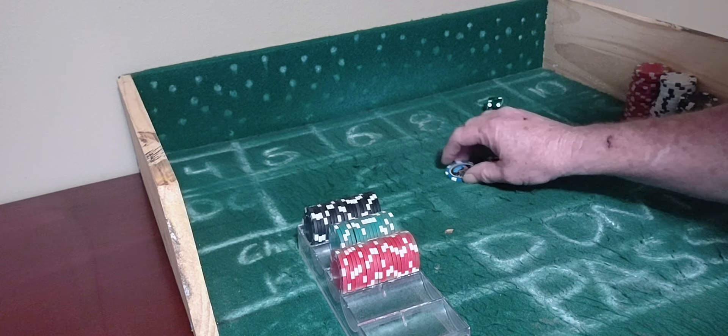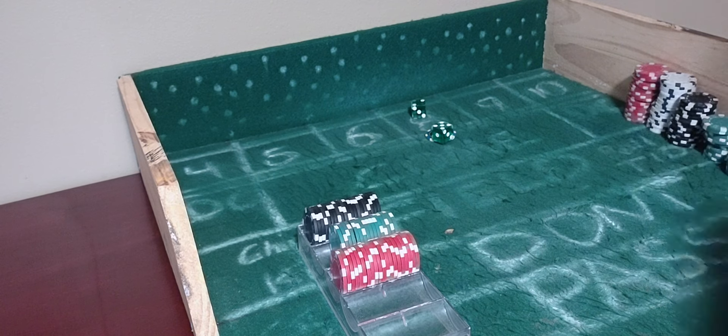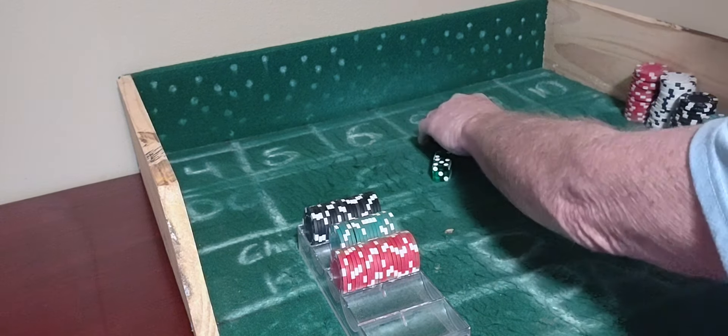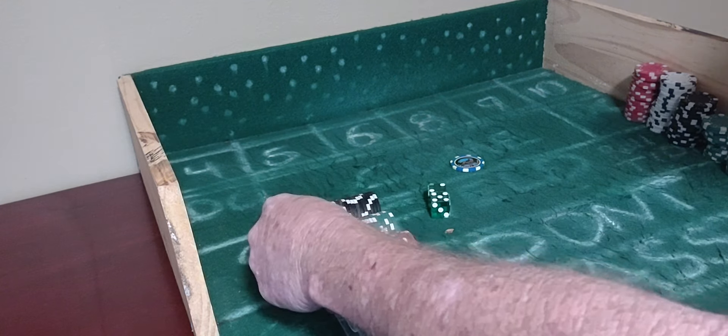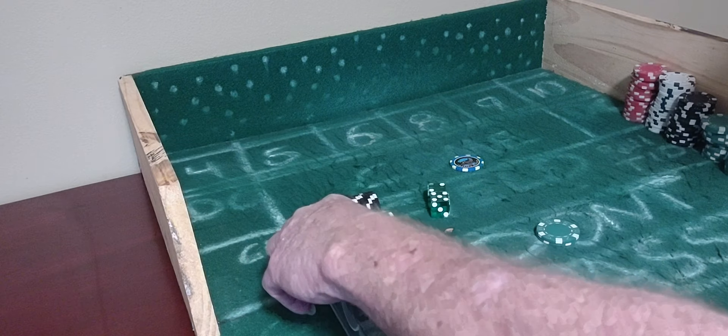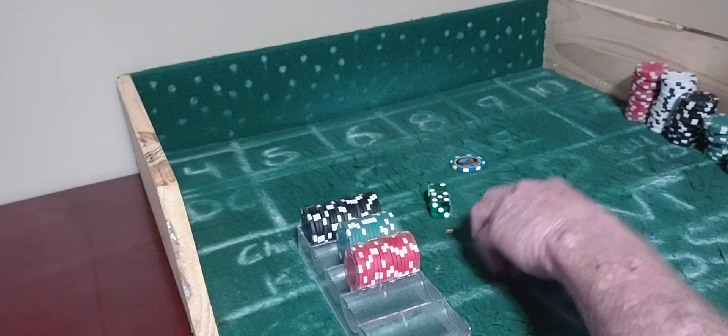Coming out. 6, 2 — that's 8. So 8 will be the point. And a 7 out. That sucks for whoever was playing it. So when the don't pass wins, we'll jump on the don't pass. We'll get $10 on the 4, and $10 on the 10.